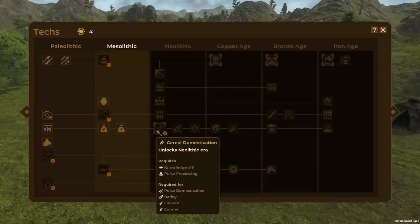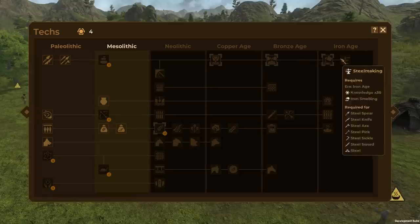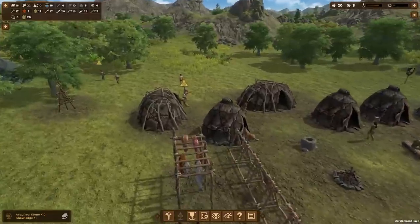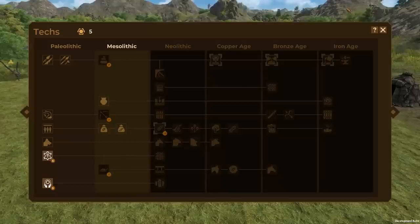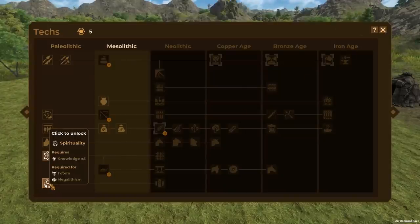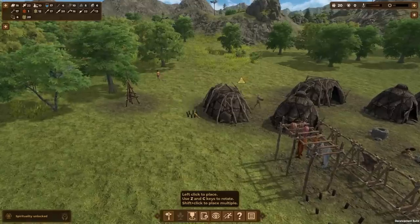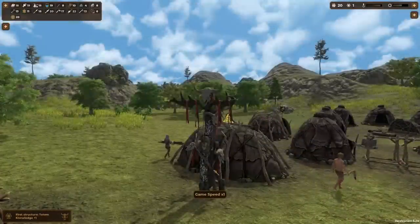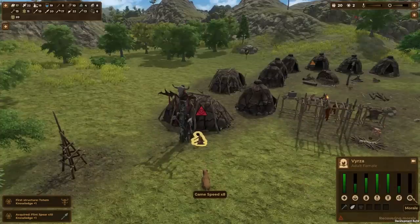We got 20 people with 11 knowledge. We're gonna get pulse processing and then cereal domestication, which allows us to plant cereal. Then we'll go up to the last line — all the metals: copper, bronze, iron. We should probably get archery. Oh, fortifications — we could build like a fort! My people have really low morale and they don't want to use the totem. I'm going to get spirituality so they could get some totems — a structure to honor nature. The totem is done — it looks sweet! Their morale is going up.